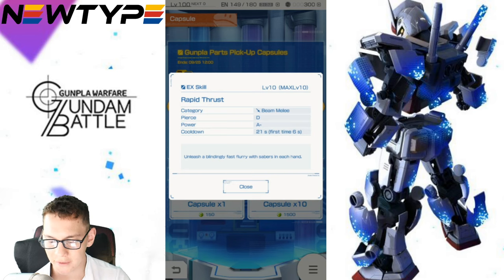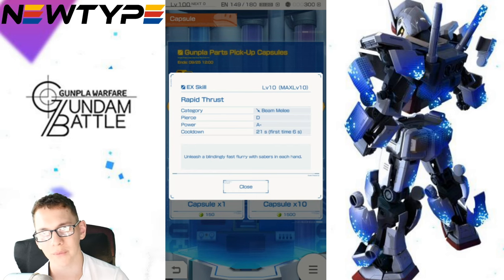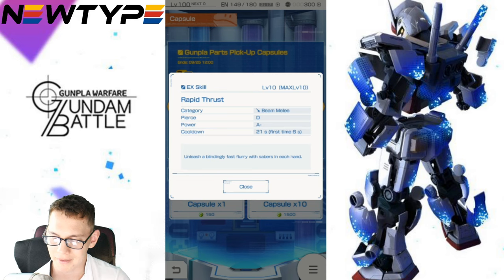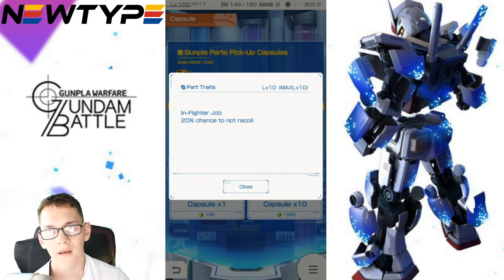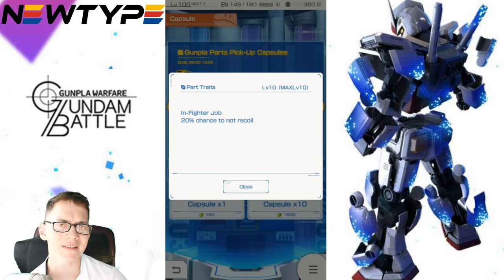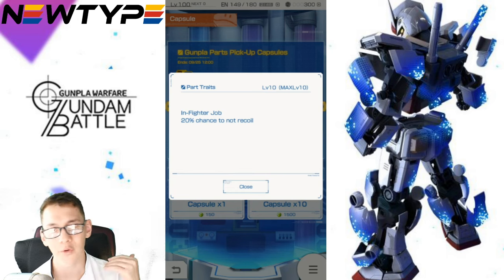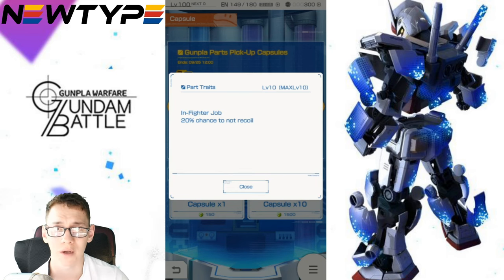We do have the Shining Gundam legs. The category is beam melee, Piercing D, Power A-, 21 seconds cooldown, 6 seconds first time. Unleash a blindly fast flurry with sabers in each hand. It does have beam sabers, which is cool, but the arms overshadowed this completely. The last part is the backpack — in-fighter job, 20% chance to not recoil. Recoiling — or rather the chance to prevent recoiling — is actually really good for in-fighters in particular. If you're going in for those melee attacks you really don't want to get flinched whatsoever. So honestly this is a really good backpack for in-fighters.